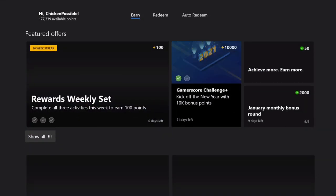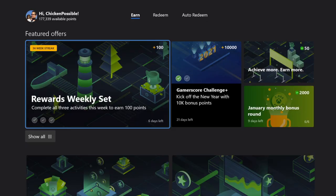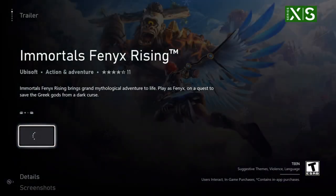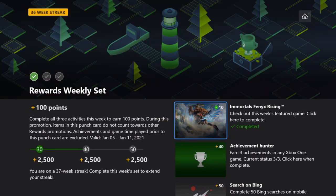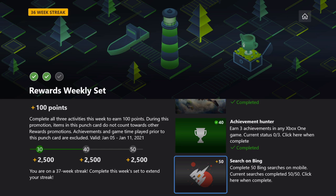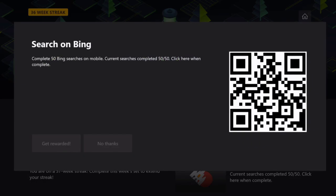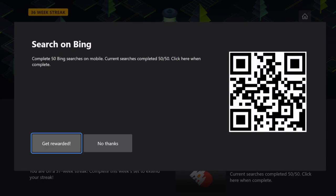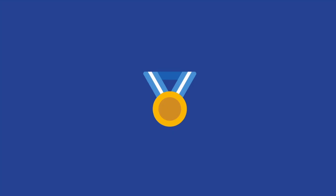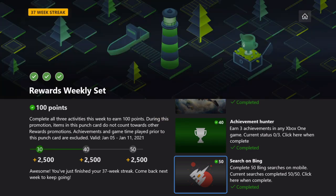We've got all of our check marks on the January monthly bonus round, so you can see we've got the 2,000. We can also click on Achieve More, Earn More to grab those 50 points since we earned an achievement today. Let's go to the Rewards Weekly set — this is going to have three steps to it, but we've pretty much already done all the requirements. The first one is just to click on that first link. The second part is to earn three achievements, which we just did. And 50 searches on Bing — make sure you run those if you haven't already. You'll be able to complete this punch card fully as well, so that one's done and we've got our three green checks.